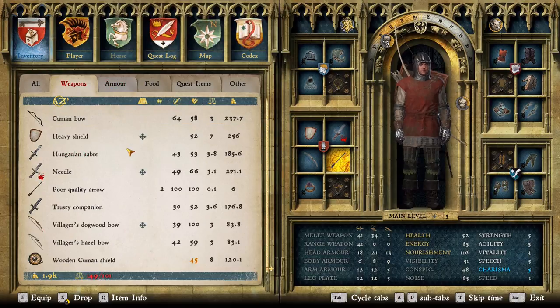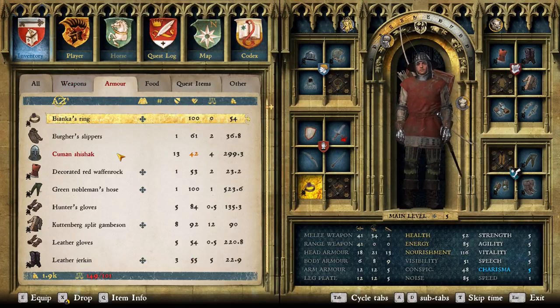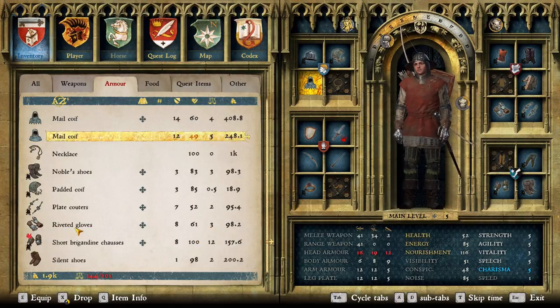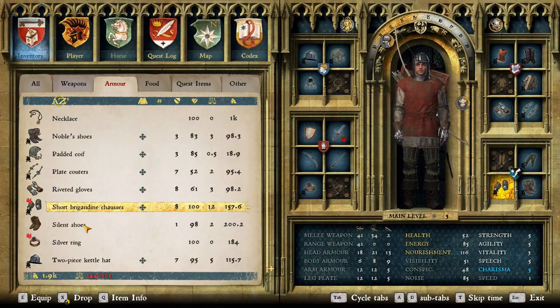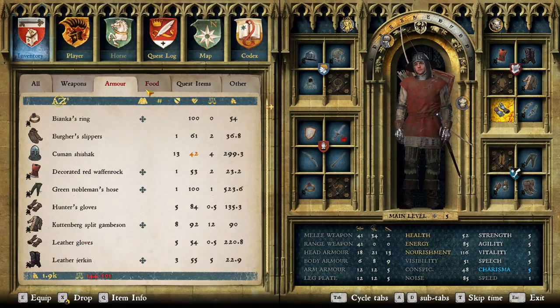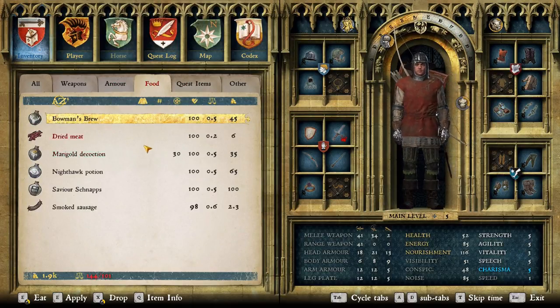Let's take care of our inventory here. What do I have that is stolen? I have a mail coif over here that is in good condition. I could use it but I don't - it's heavy and it's hard to sell. We have a whitelist silver ring and the rest of the stuff is okay. In terms of food and the rest of the things, everything is good.